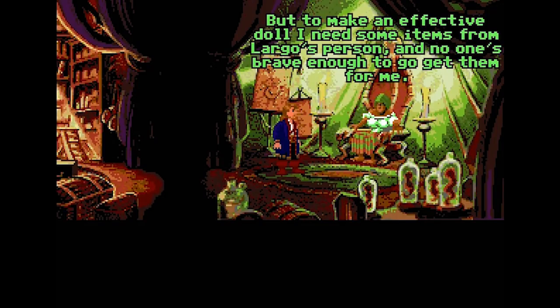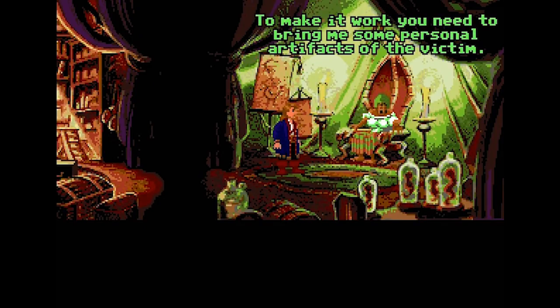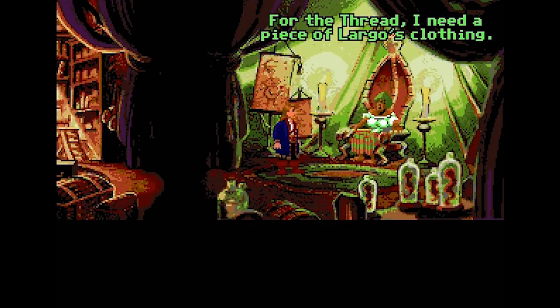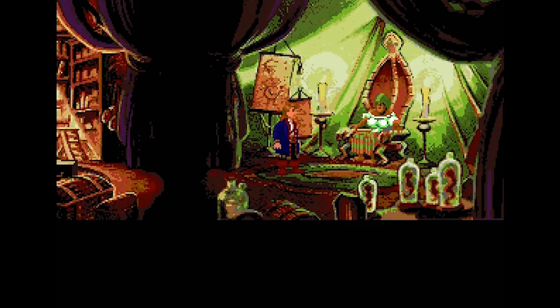'Why don't you just put a curse on Largo?' 'My most powerful voodoo magic lies in voodoo dolls. But to make an effective doll, I need some items from Largo's person, and no one is brave enough to get them.' What ingredients do you need? 'Personal artifacts of the victim — one of each of these four basic groups: something of the thread, something of the head, something of the body, and something of the dead.' 'A lock of hair will do for the head. Bring me a sample of fluid from his body. From his dead relatives.' Take this shopping list.